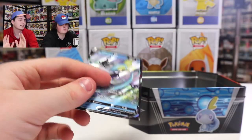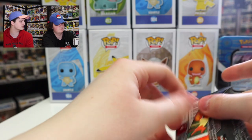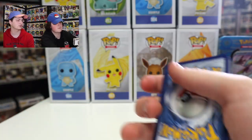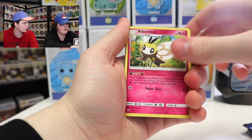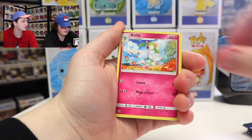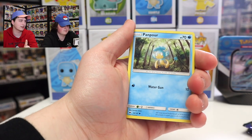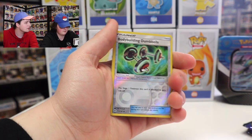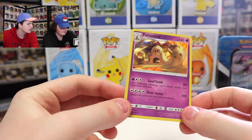First pack for Sobble tin is Burning Shadows — a set neither of us are really collecting, but always fun to see what comes out. Code card is there. Four from the back as usual. Cards pulled: grass energy, Ribombee, Comfey, Olivia, Pansear, Cutiefly, Pancham, Pikachu — nice card — Croagunk, then a Bodybuilding Dumbbells Reverse Holo, and a Holo Palossand. Palosand — that's a cool one.